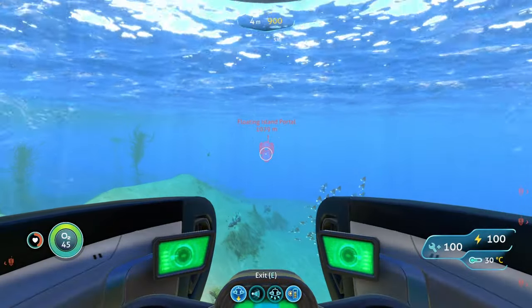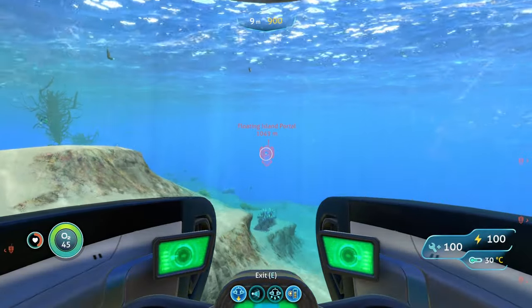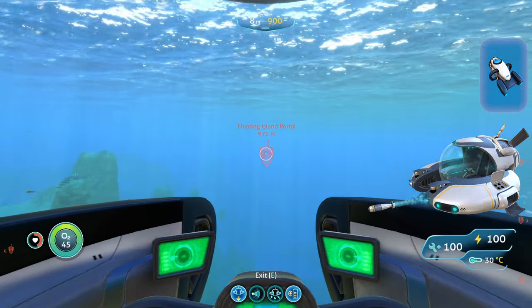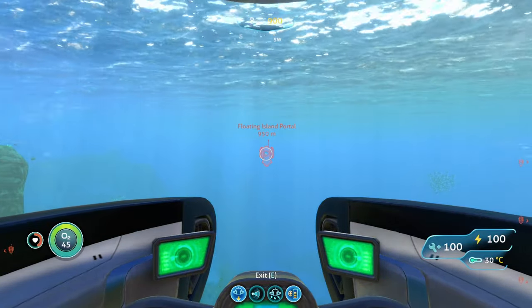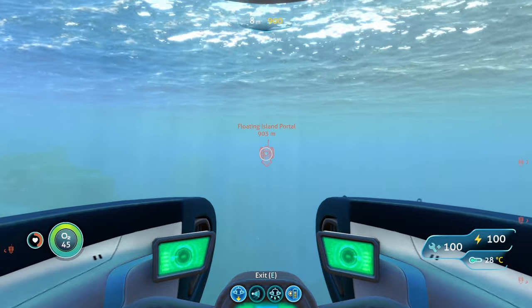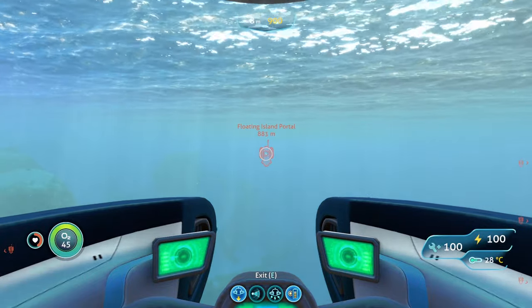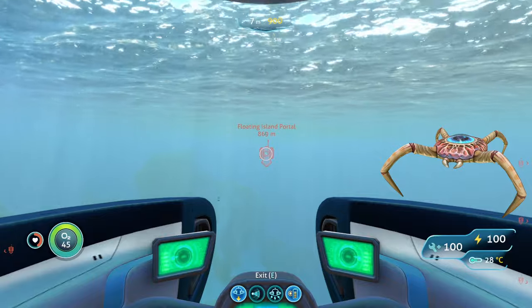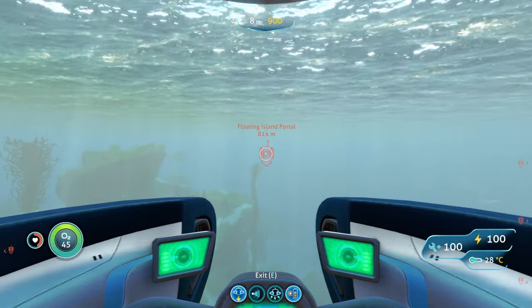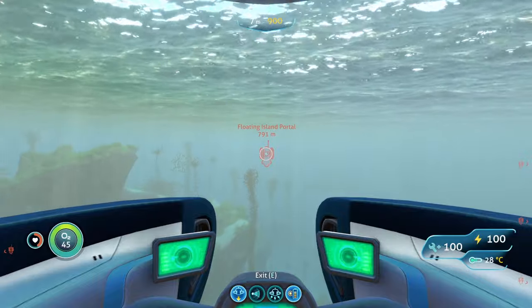Going here, you don't really need anything too special. You can just bring your Seamoth or your Seaglide so you can reach the island faster. As for tools, you don't really need to bring anything special either because there's not really any threats in this biome. The only aggressive creature at this location is cave crawlers, and even then they can barely do any damage to you and have very little health. You can easily get rid of them with one or two swipes of your knife.